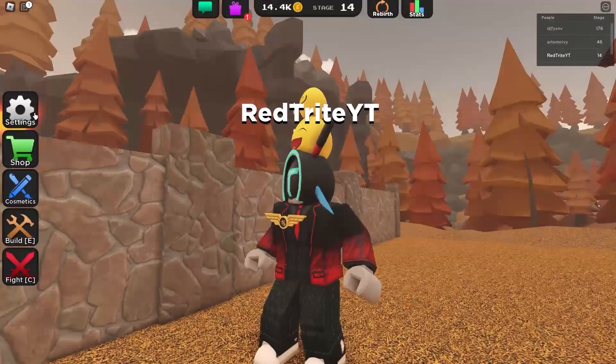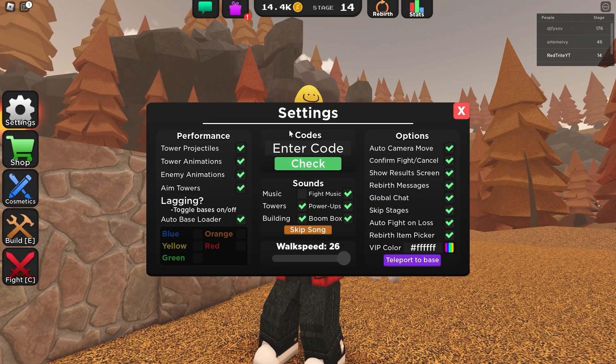To redeem codes in this game, just follow me over here — there's a settings button. There are so many settings, but here you can just enter them. Super simple to do, so let's start entering them.